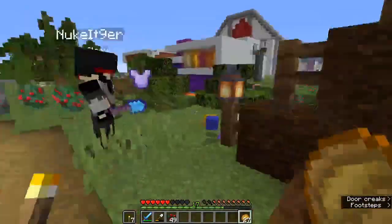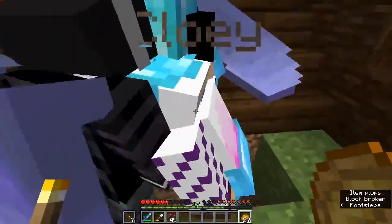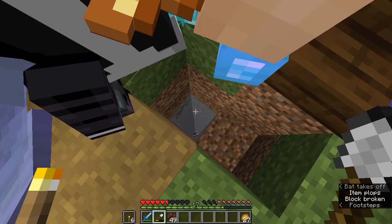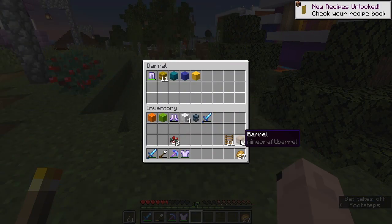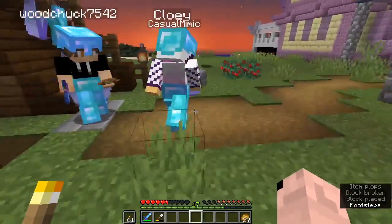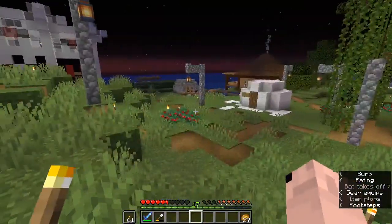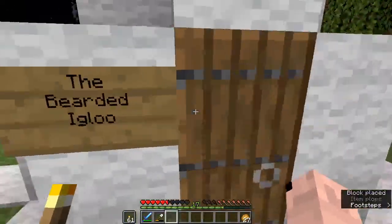Nuke heads down to investigate, receiving offerings of a carrot, a torch, and a piece of zombie flesh before descending. There's nothing down there - it becomes Nuke's new home apparently. The clue reads 'find the sign, dig down when something is out of line.' There are signs under the igloo shell. 'When something is out of line' - that makes me think maybe something's not correct, not in line. Look for continuity errors.